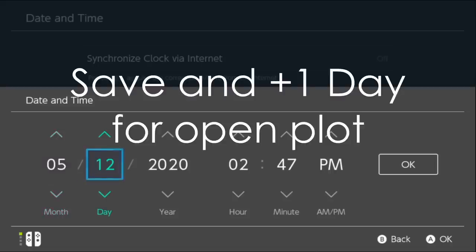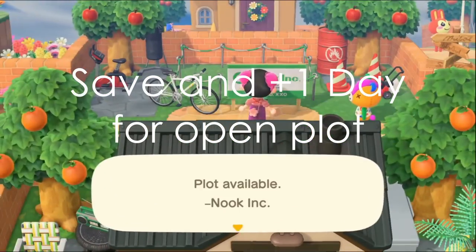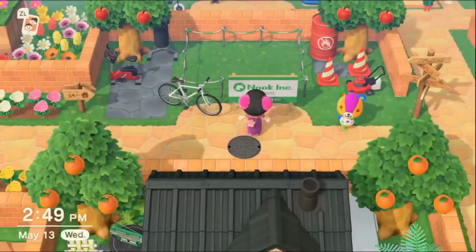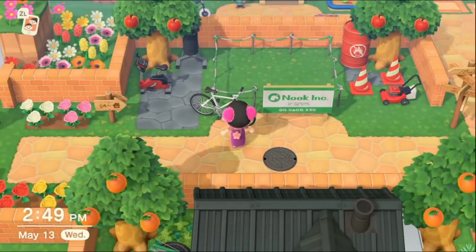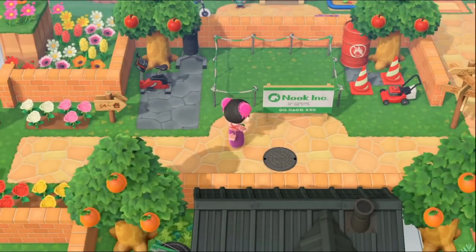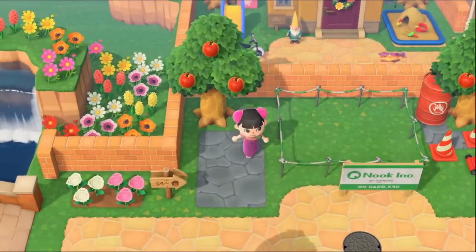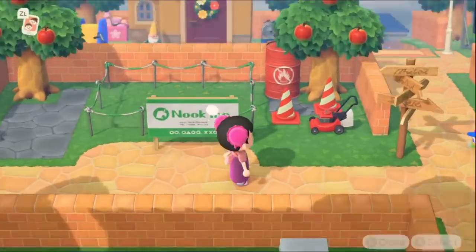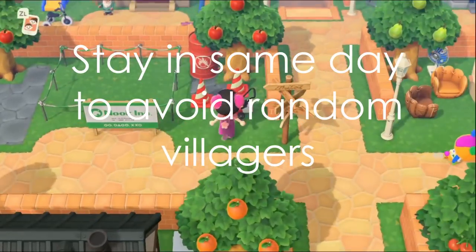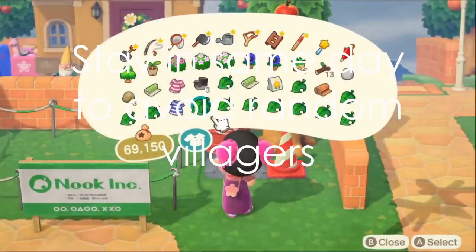Now we're going to move up one last time from May 12th to May 13th. As you can see, Kit Kat has officially moved out and the plot is open. And there you have it — a step-by-step walkthrough of how to move out your villager. Now you're free to go adopt a villager from someone else or go island hunting, whatever you want to do. Do keep in mind that this is the only day where the plot will stay open guaranteed. If you time travel at all or let a day pass, there's a chance that Tom Nook will fill the plot with a random villager.